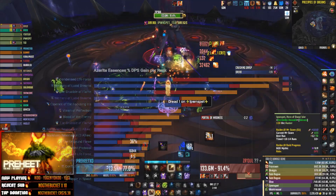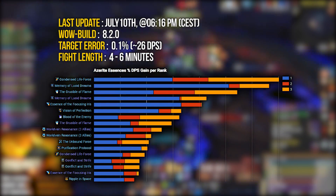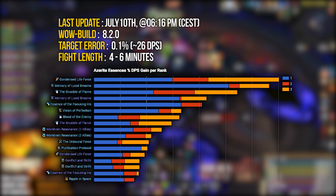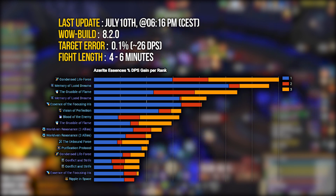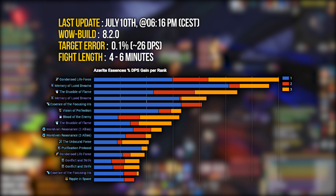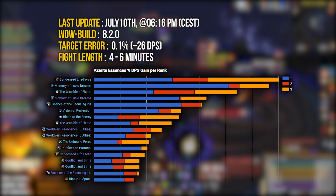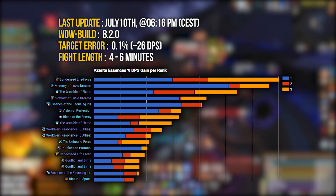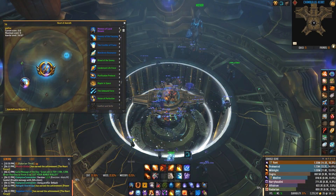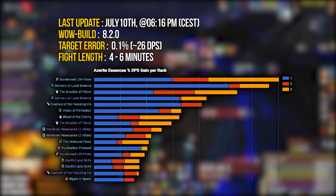For single target essences, Condensed Life Force rank three is the highest DPS essence, followed closely by Memory of Lucid Dreams and then Crucible of Flame. It's worth noting that Condensed Life Force rank three isn't currently obtainable — it's gated behind the reliquary system in the new raid. So as it stands on live, Memory of Lucid Dreams rank three is the best essence for your neck in single target.